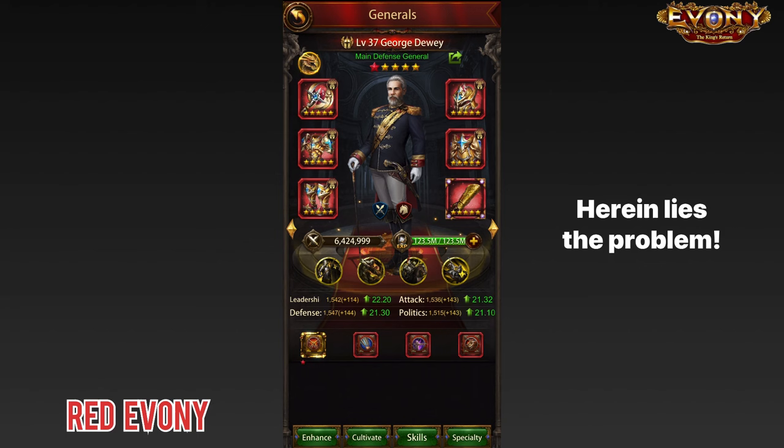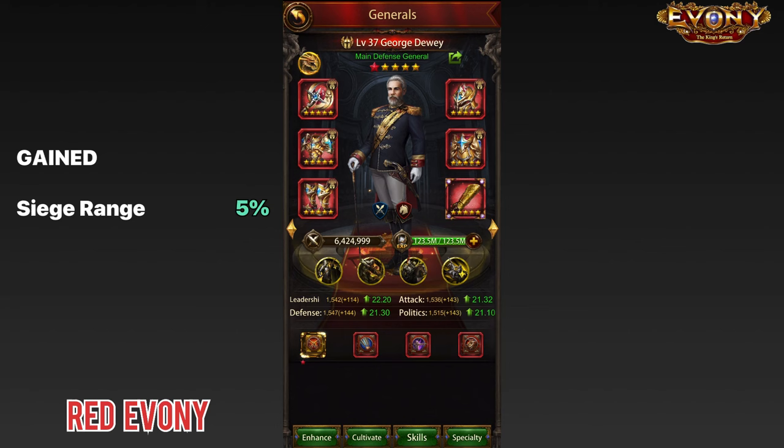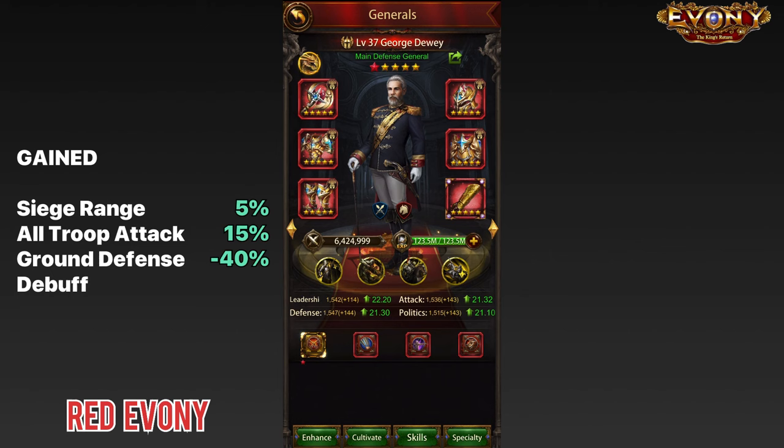And herein lies the problem. Since the choreo bracers are replacing something that was already there, let us do a comparison of what you have gained versus what you have lost. By adding the choreo bracers, you have gained 5% siege range — that's the main reason you're getting the bracers in the first place. You've also gained 15% in-city troop attack for all troops: range, ground, siege, and mounted. You've also gained 40% ground troop defense debuff.